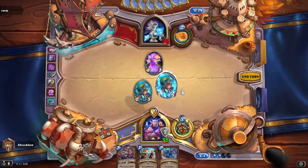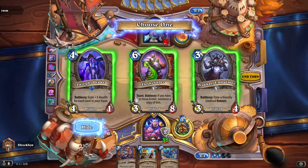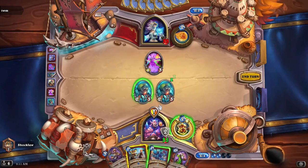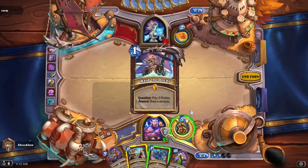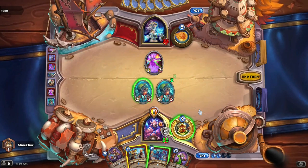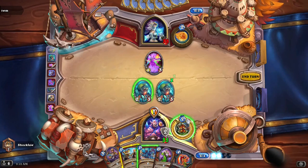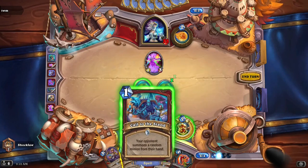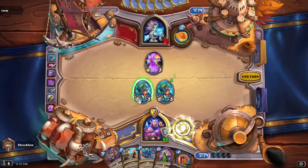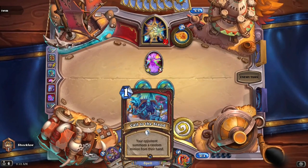Let's see what we can discover here. I'm going to get the Flesh Shaper here, so I draw a weapon, thinning out my deck. Outriders Axe — hmm, I don't want to do that because it could be a big minion.